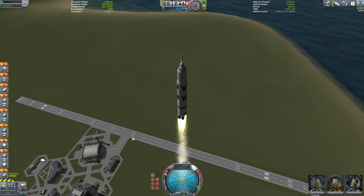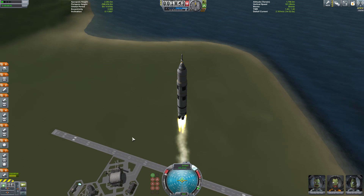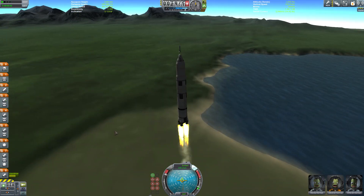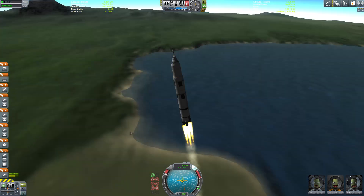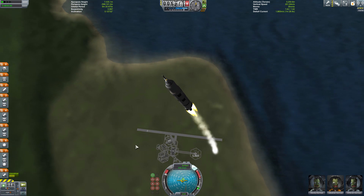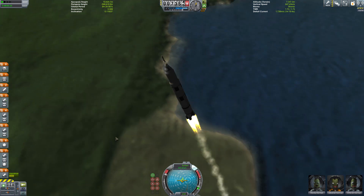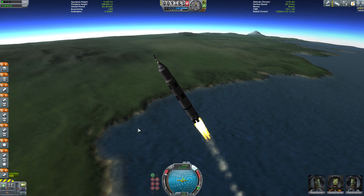In KSP 1.0 we have a new aerodynamic system and a new heating system, which means we no longer need Deadly Reentry or FAR. Now this mission is a little bit special. Normally when you take off you want to do a prograde turn for an equatorial orbit of Kerbin, but the satellite mission is actually calling for a retrograde turn — meaning we're going the opposite way. This is a Mission Controller contract; I have updated Mission Controller for version 1.0.